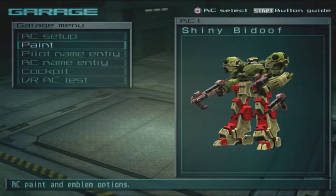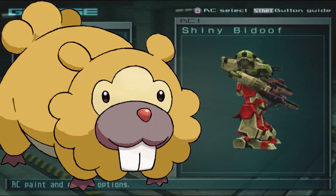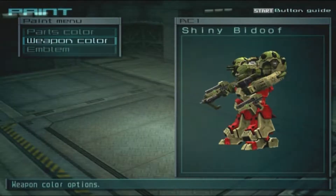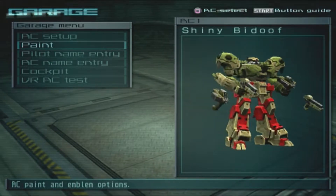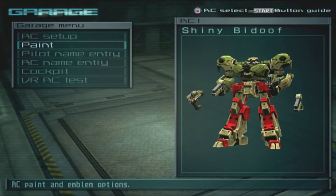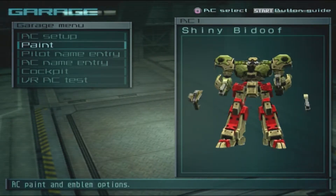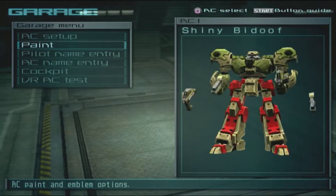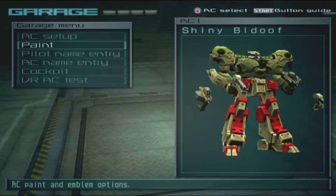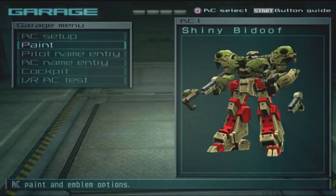Here we have the AC shiny Bidoof, also known as Peanut Butter. I think I forgot the weapon colors - yellow would fit - and I don't remember the red being on the legs, but okay, I get the reference. We have the shiny Bidoof here and it looks promising already. It's a very bulky AC.